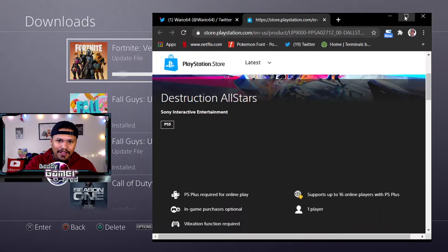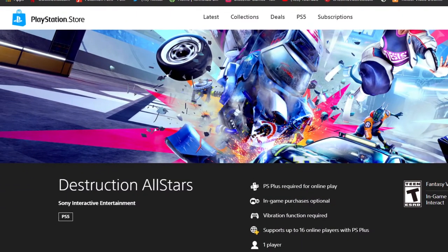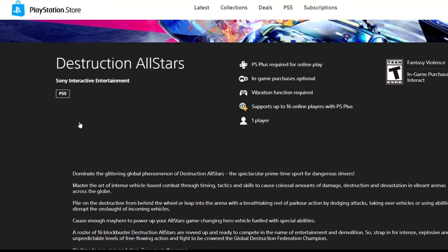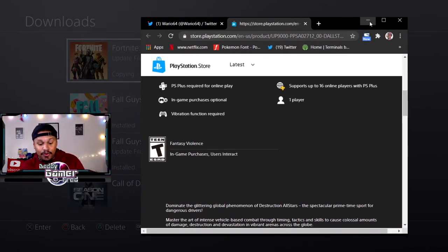I clicked on Destruction All-Stars and got this blank page. I made it bigger but it was basically blank down in this section, which I'd never seen before - not for Maneater, not for Bugsnax, nothing like that. I couldn't figure out what was going on, so I thought maybe it's a glitch on my end or on the computer.